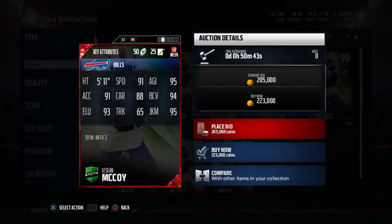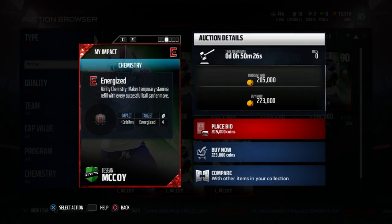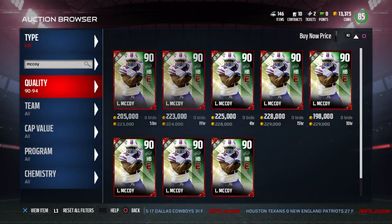I do not know if he is not in PAX, alright. He's got a 91 speed, 95 agility, 91 acceleration, 88 carrying, 94 ball carrier vision, 93 elusiveness, 65 trucking, and 95 juke move. He does have the Energized chemistry — makes temporary stamina refill with every successful ball carrier move. So I'm assuming spin moves, juke moves, stuff like that are going to make his stamina refill automatically.